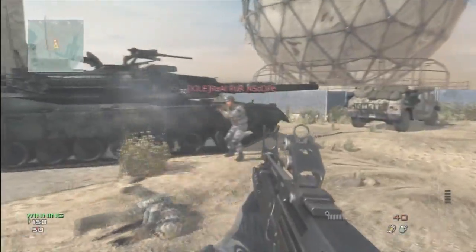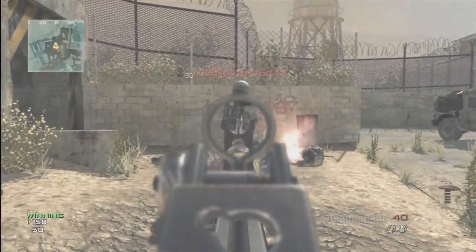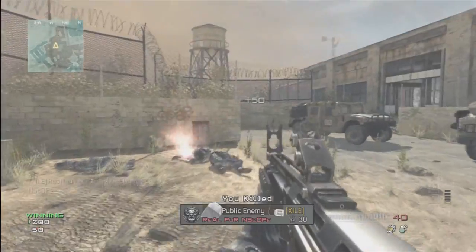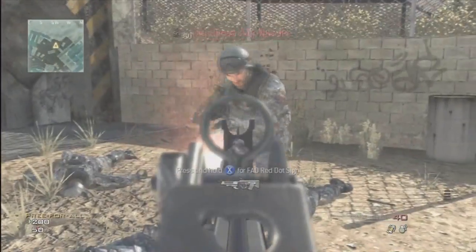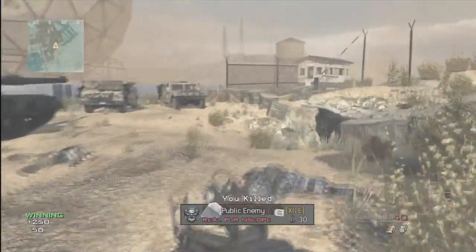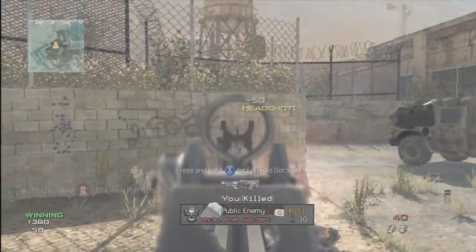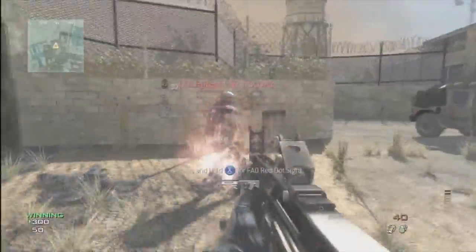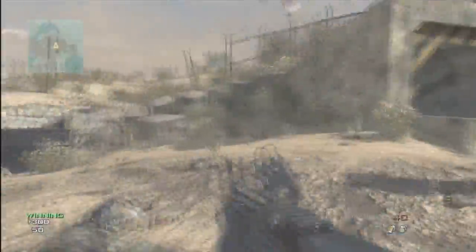So now I'm going to see how many shots it takes to kill someone in the chest and in the head. I'm gonna pull up the attack insert real quick. One, two, three, four — okay, four shots to the chest will kill someone with the FAD. And one, two shots to the head will kill them with the headshot. So I think the four shots in the chest doesn't really mean much because the fire rate is so quick.